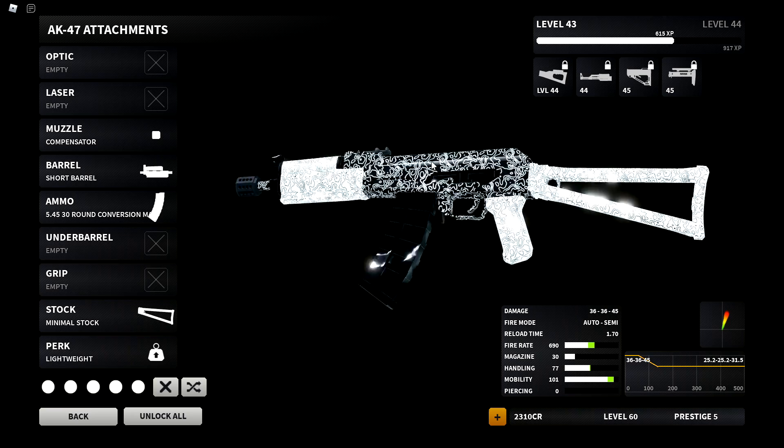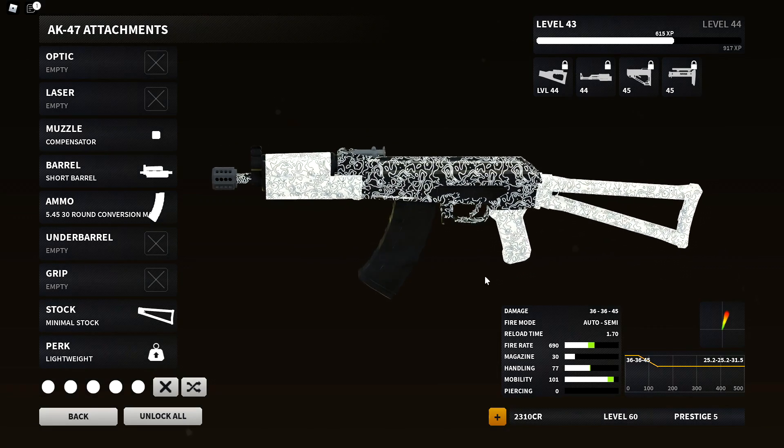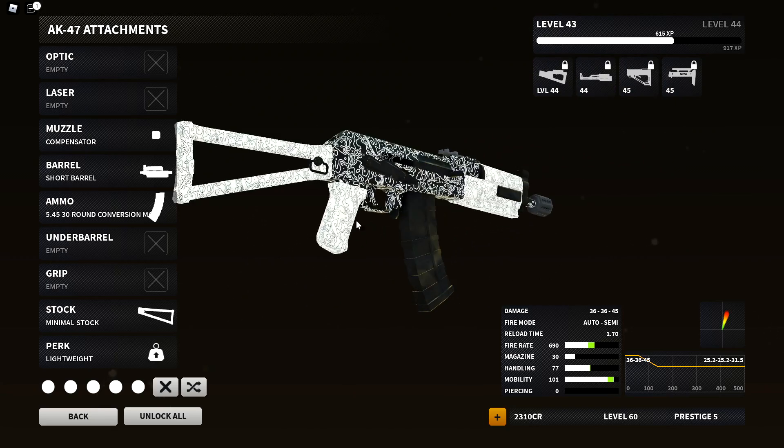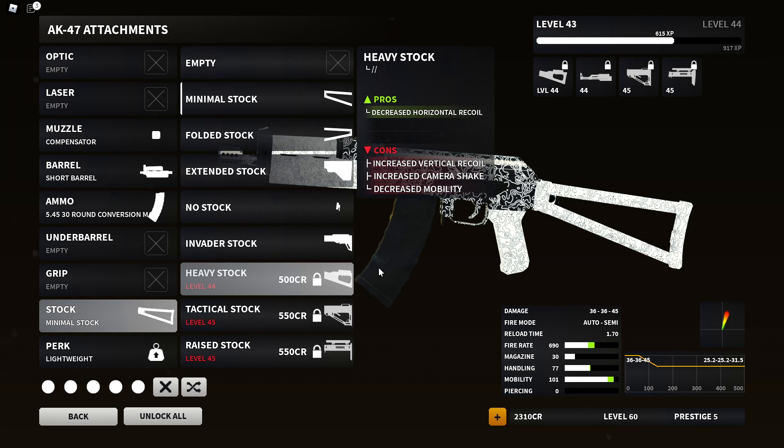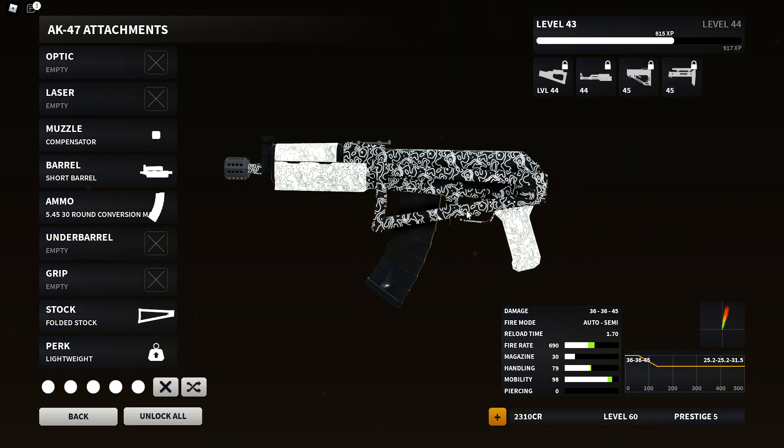49 and 11 — not too bad. This setup slaps, I really, really enjoy this. I definitely think a lot of you guys should try this out. I actually really enjoy it. You can also throw on the folded stock if you want — it'll bump up the mobility.